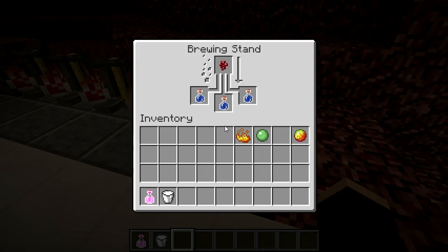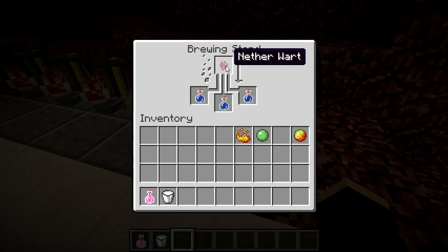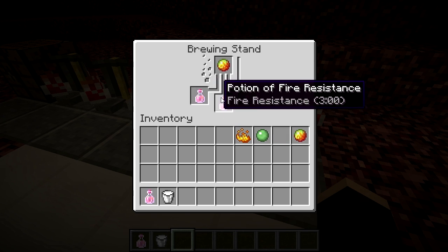Like all potions, it's made at the brewing stand using an awkward potion — a combination of a nether wart and water bottle. You can then add a magma cream, made by combining a blaze powder and a slime ball, or dropped from the magma cube, to your potion in order to make the fire resistance potion.